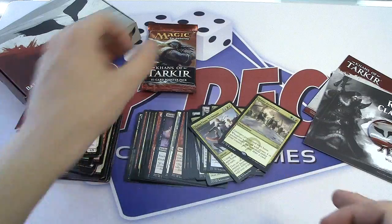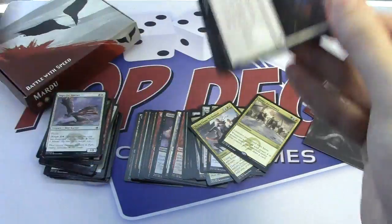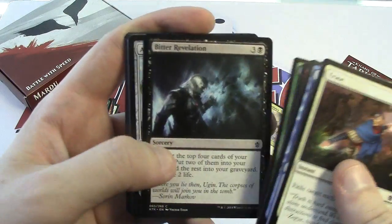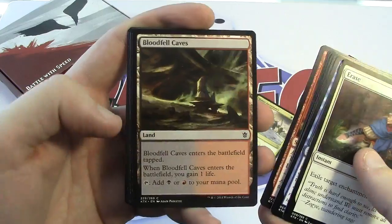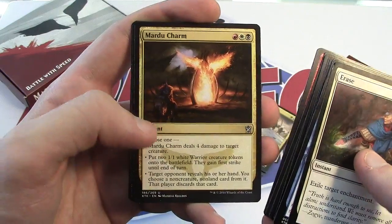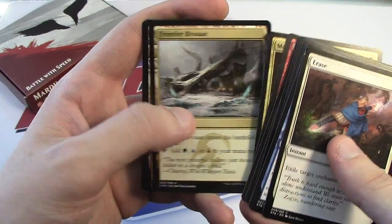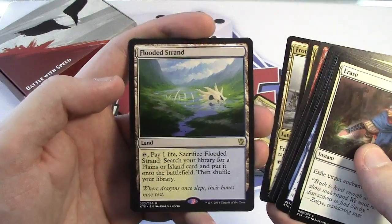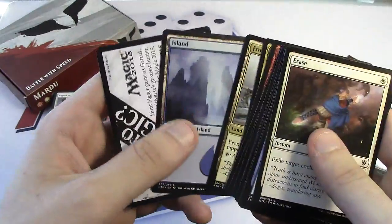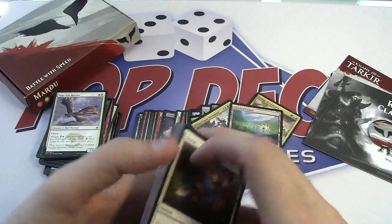Last pack — crack this bad boy open and figure out what I'm actually playing, because it's pulling me in a bunch of different directions. Raid Revelation, Banner, Blood-Fell Caves, Goblin Rabblemaster... Mardu Charm, Frontier Bivouac — and there we go, Flooded Strand! A fetch land! Very, very nice — sweet. It's midnight, leave me alone. Got some big dragon too.